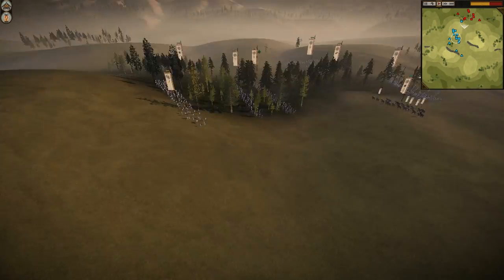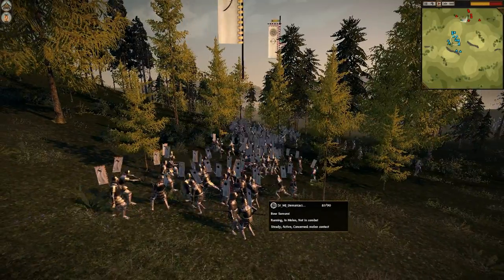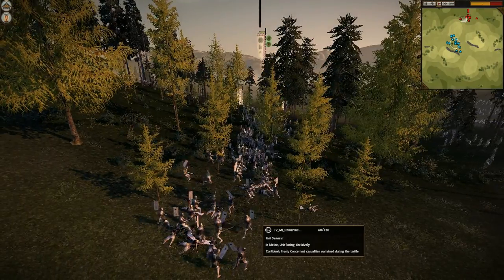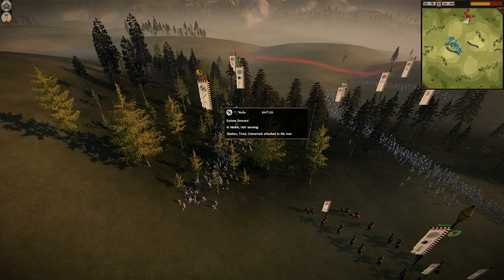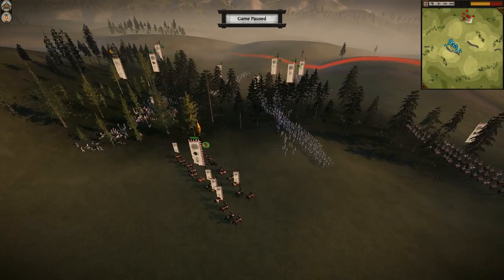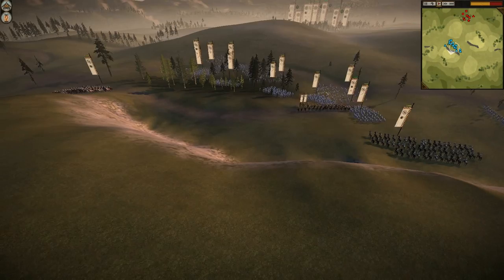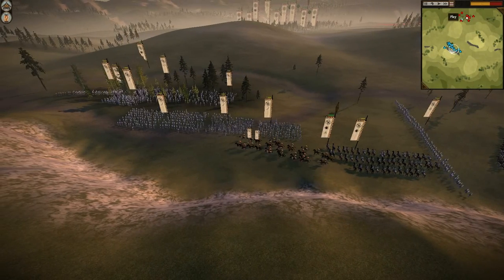Siege weapons seem too situational — you can't use them proactively, so you're kind of taking a gamble. But look — a nice little downhill charge going right into some Yari Samurai. They tried to get the bows but they pull out in time. Right into the Yaris — let's see their numbers. How many just got killed? Look at that: down to 80 men, now 60, 50, 40. Just getting creamed. And that's a veteran unit — one chevron. There goes one of his infantry units, so now he has three. This is a perfect place to fight — his whole army is right here.